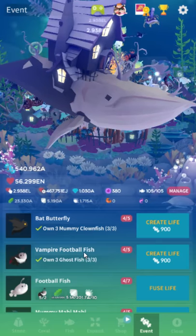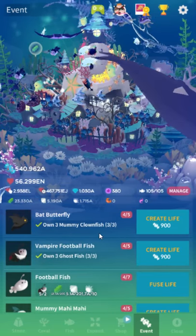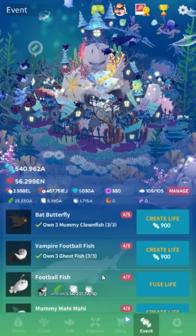Bat butterfly is just a normal one — you just need three mummy clownfish. Vampire football fish: own three ghost fish. That's another basic one.